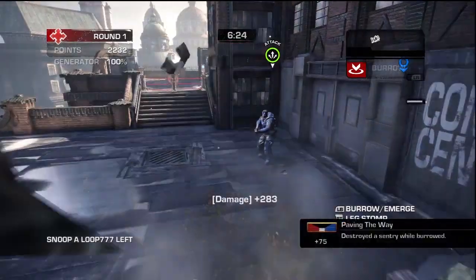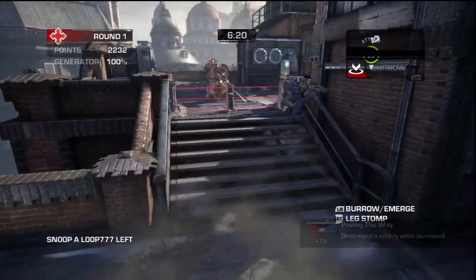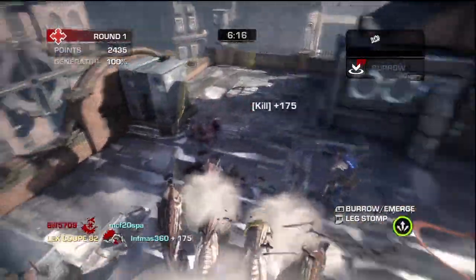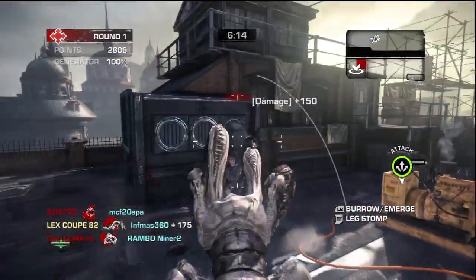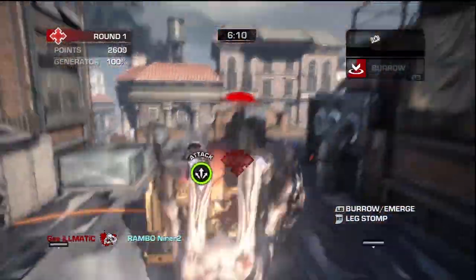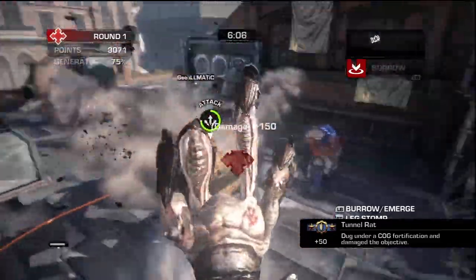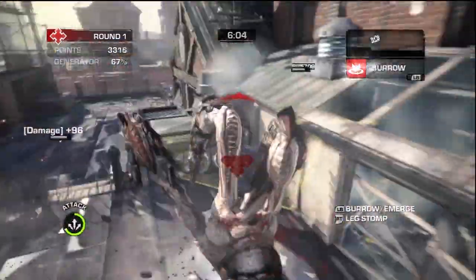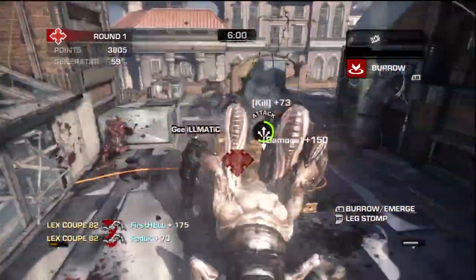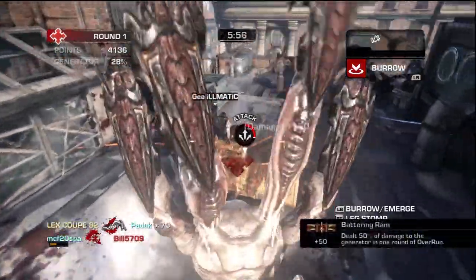I found there is only one spot where you cannot use the burrowing option — it's over a wooden area above a gap; for some reason it won't let me go underneath it. I was almost dead there, but a Wretch used his special ability, which makes him scream at enemies and stuns them. He did it to a nearby enemy, which probably saved me.